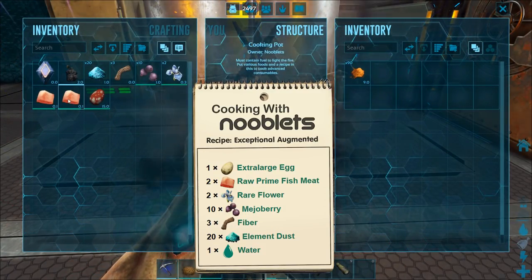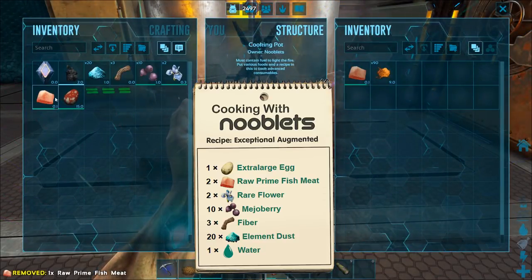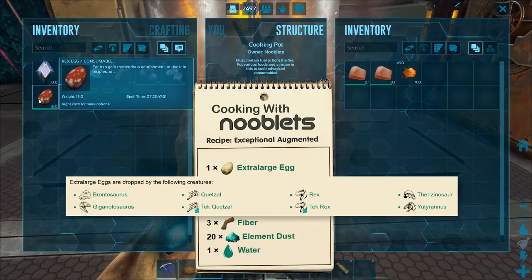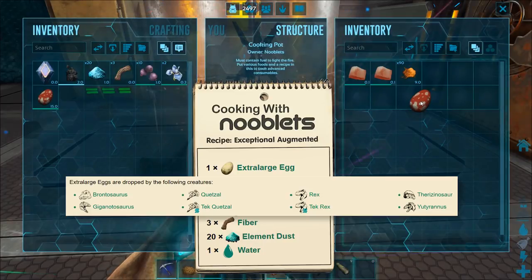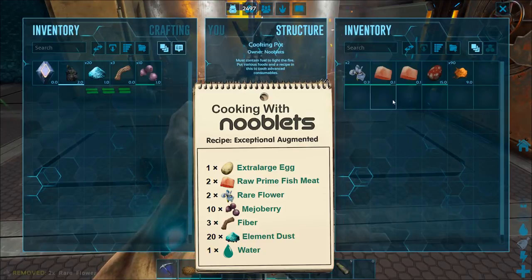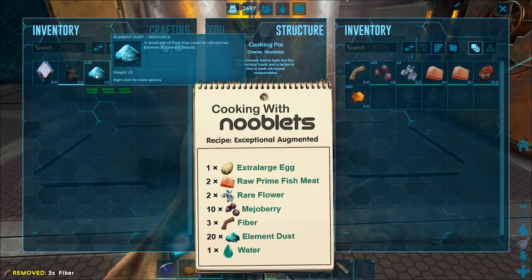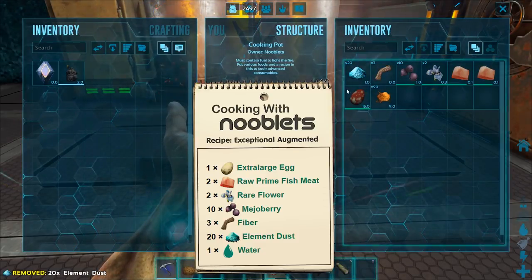For the meat this time we need two raw prime fish meat, an extra large egg from any of these creatures — pause it if you need to — two rare flowers, ten mejo berries, three fiber, twenty element dust, and finally water.